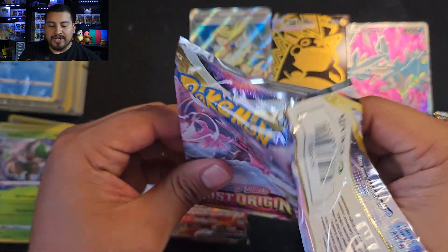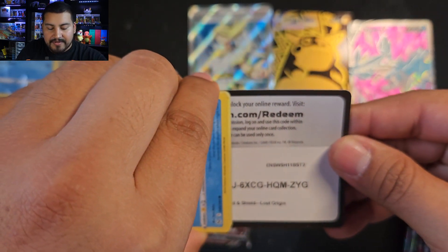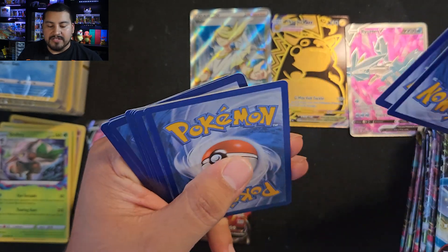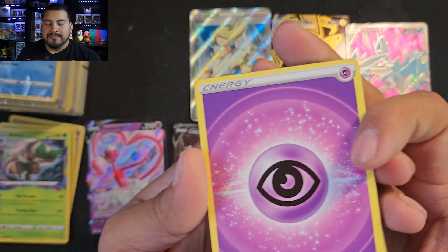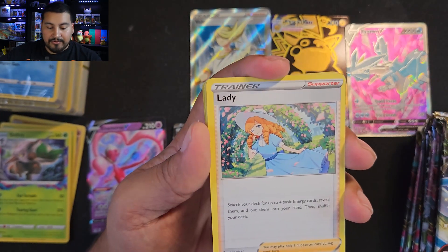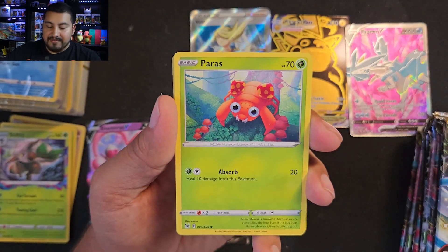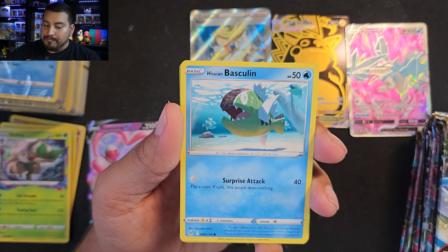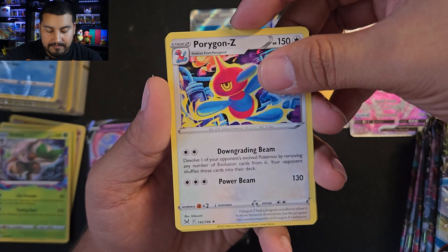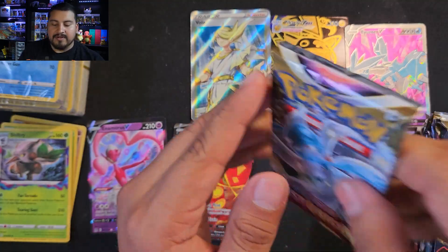Let's see if that lucky egg came through. First pack — one, two, three, four. We got a Psychic Energy, Porygon 2, Lake Acuity, Lady, Finian, Spinarak, Paris, Inkay, Basculin, and Porygon-Z is our rare. Do we have a trainer gallery? We do not — it is a Murkrow reverse.